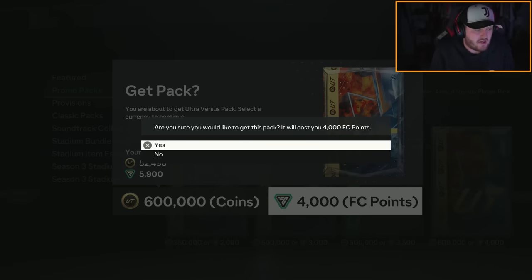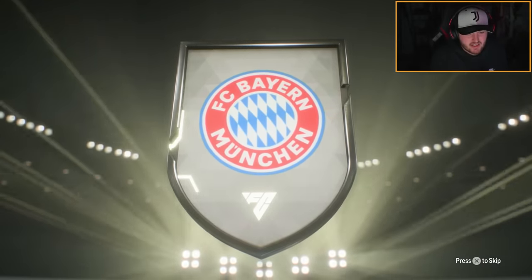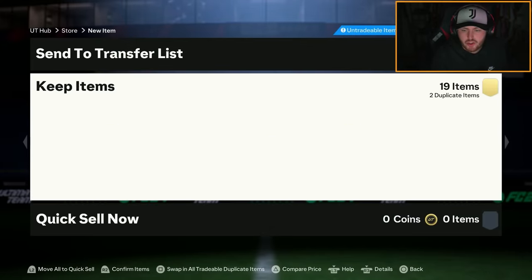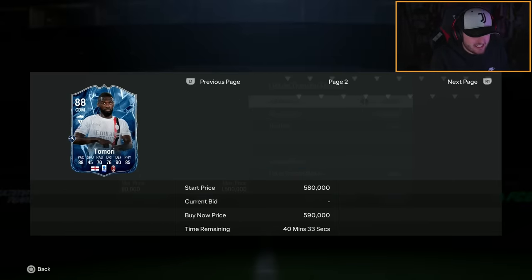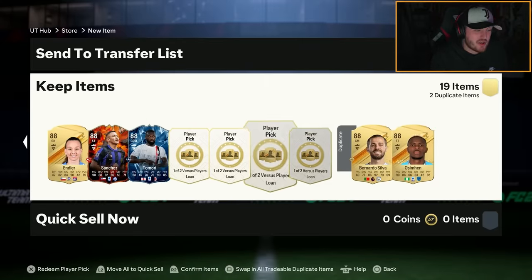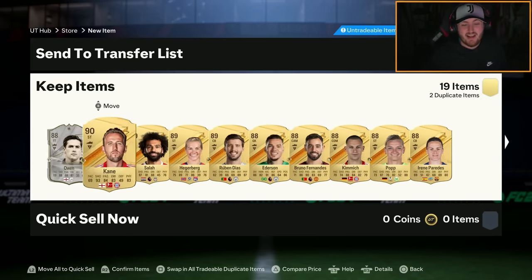Doing it on my second account too for the fodder investment. Harry Kane — he's just a normal card this week — and Michael Owen: getting all the English icons today. Mo Salah, Hegerberg. Then we get fire Sanchez again and ice Di Maria, who is very expensive — that's a sick card. Annoyingly I don't play on this account but I always get my best cards here. The ice version is about 500k, the fire version about 800k — overall a really good pack.